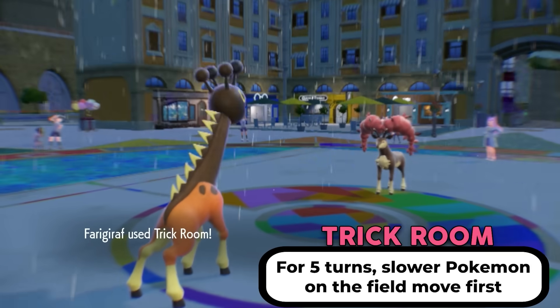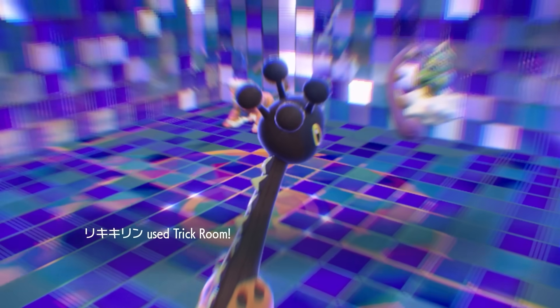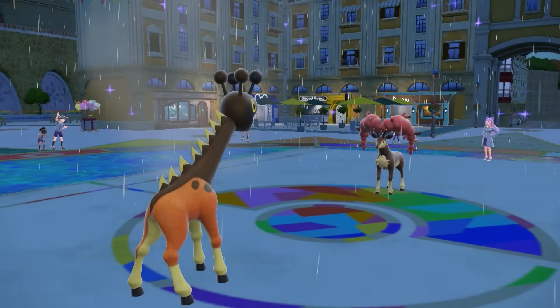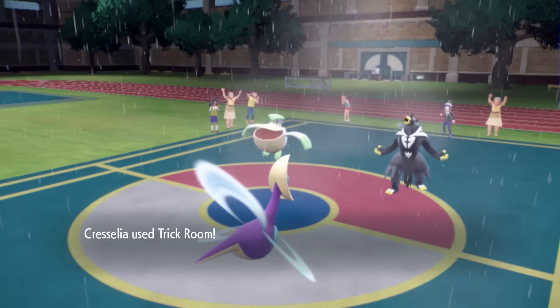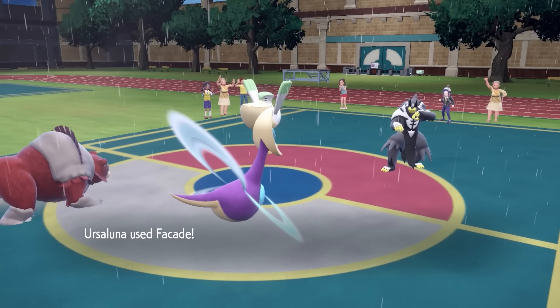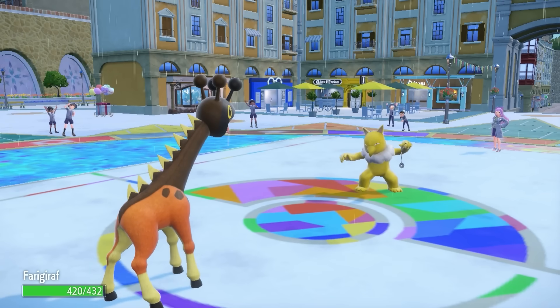Trick Room is a move in Pokemon that reverses the speed of all Pokemon on the field. It's pretty common in the doubles metagame, but pretty rare in the singles metagame. The main issue is time — Trick Room only lasts 5 turns, which is a long time in doubles where twice the amount of damage is being dealt per turn, but it's a short time in singles.